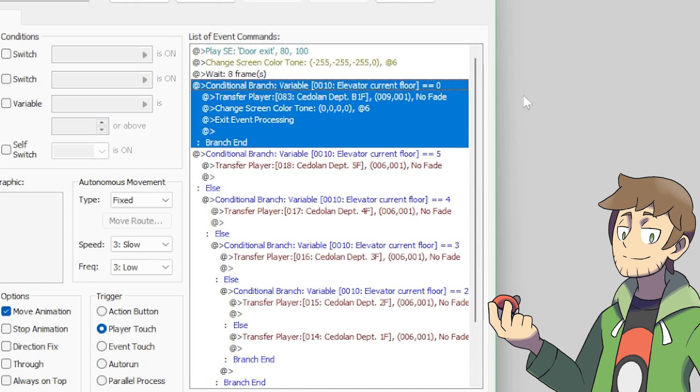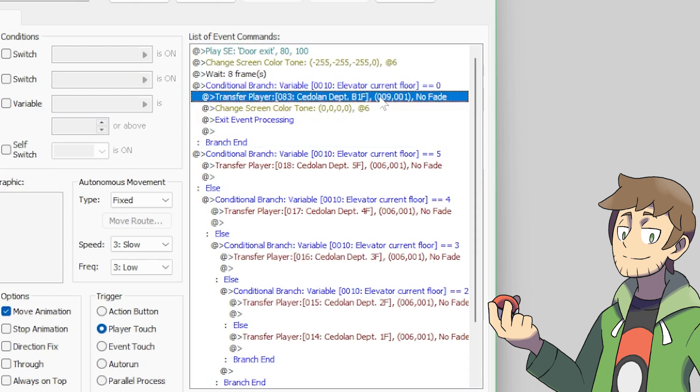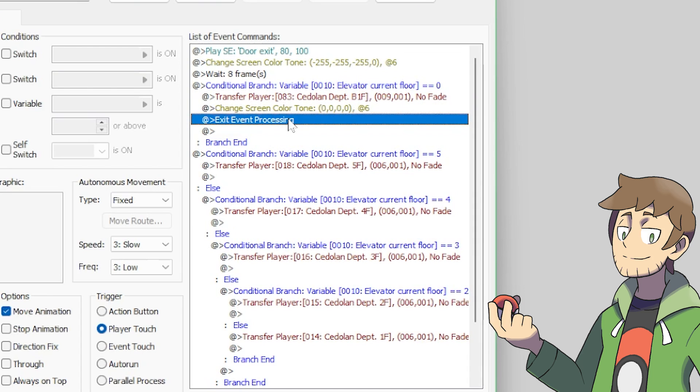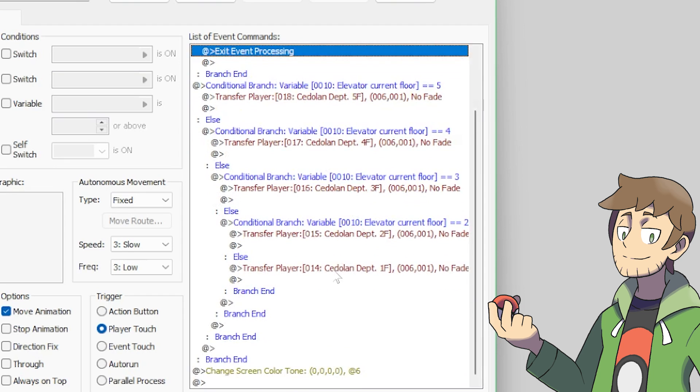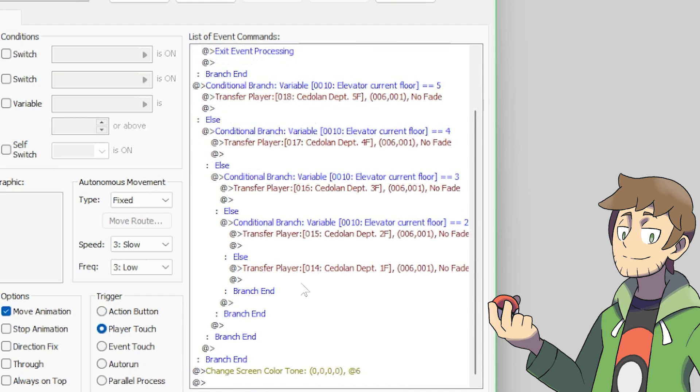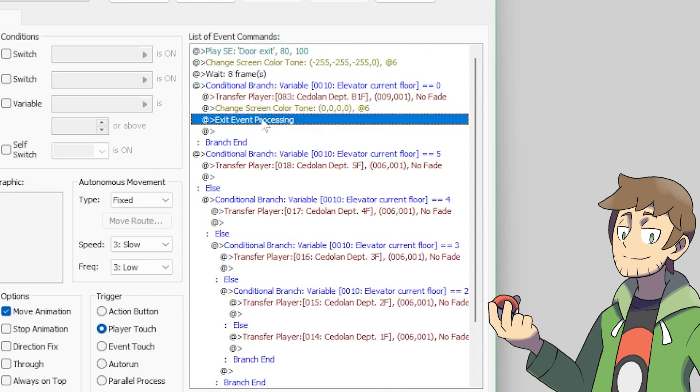Step three would be to make an elevator door event that takes us back to the elevator map and sets the elevator current floor to the proper value, so in this case zero. And step four, the last step, would be in the elevator door exit event to make a conditional branch that transfers us to the new map for floor number zero. We can do this as a simple addition above the rest where, if current floor equals zero, we then transfer the player to the basement map, fade in, and then exit event processing. The reason we'd want to exit event processing is because if we don't, the event will continue running after this and still transfer us to floor one. And we want to make sure to fade in here because if we don't, the screen will still be black from when we did change screen color tone. Typically the fade happens at the end of the event, but since we're using exit event processing early, we want to make sure that we do fade back in.